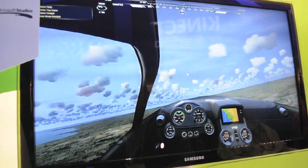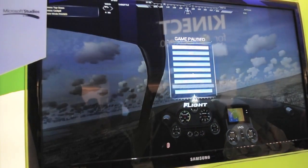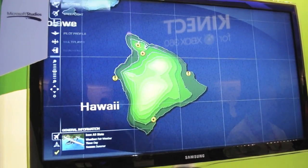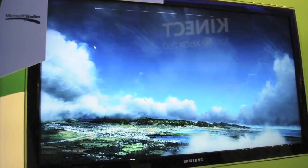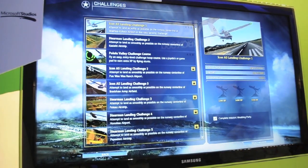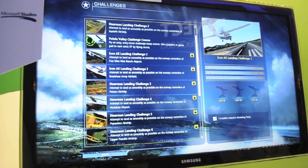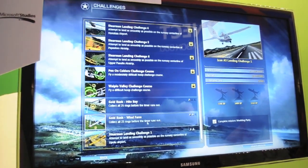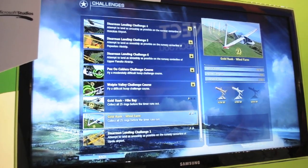The game itself, we have a variety of things. If you jump back to the map, which we see as our hub, you can jump into experiences such as a whole list of challenges that range from landing challenges, to hoops courses, to these things we call Gold Rush, which is kind of like token collection missions.